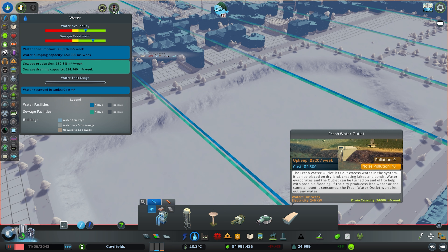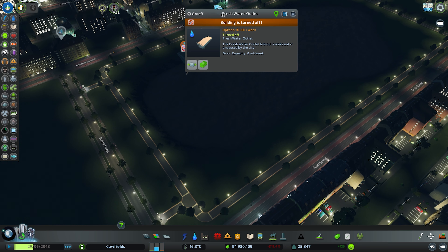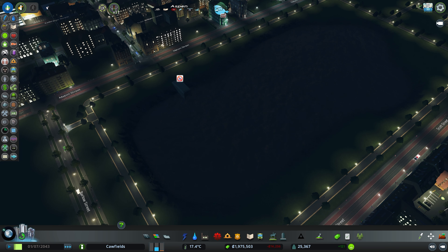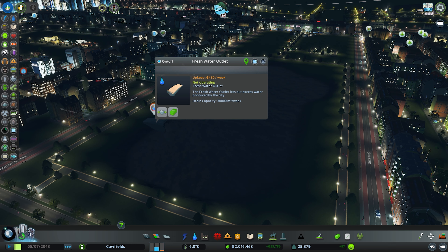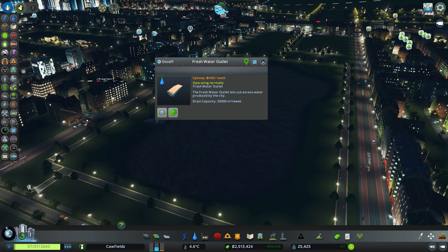We're going to use the fresh water outlet - we'll put that here and then see if we can hook this up with a pipe. We'll just turn that off for now and come back to double-check the pollution on there, because if this isn't fresh water that's not great. It is indeed fresh water - we have now created a lake right in the middle of Aspen Park! I'm going to turn it back on to try and fill it up a bit more, and as long as it doesn't spill over into the actual park itself we'll have a nice full lake ready.